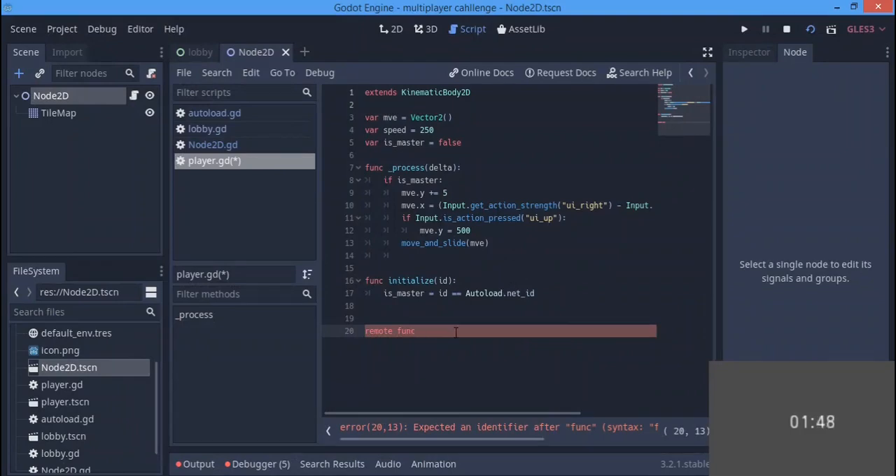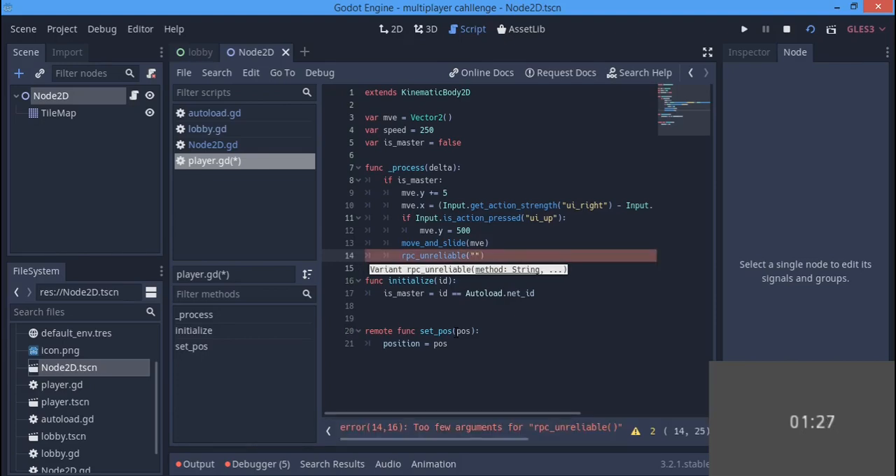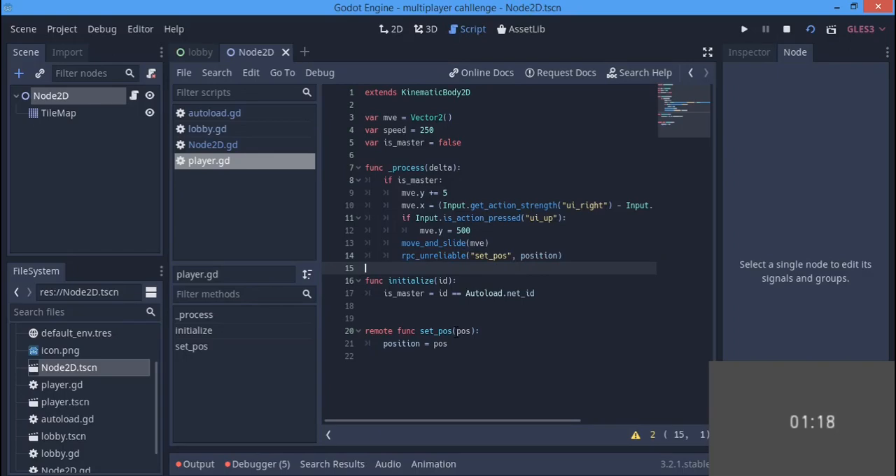We create a remote function called set_pose(pose), where position equals pose. Then when moving the player, we call rpc_unreliable('set_pose', position). I think that should be all — done! We achieved this in less than 10 minutes, which is really cool.